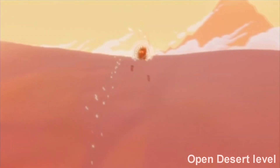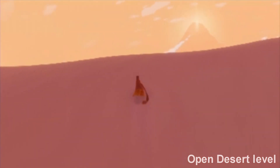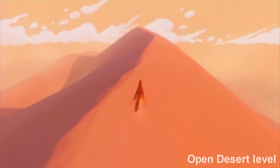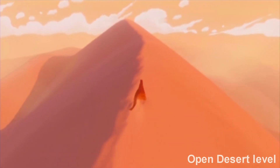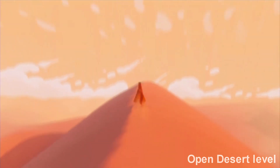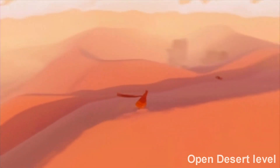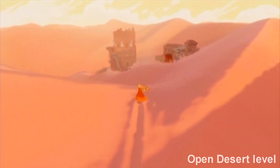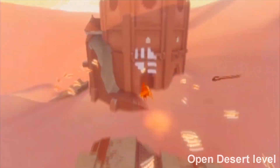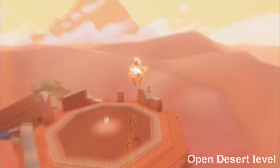You're gonna want to follow the ridge right here and you'll be able to see the end part of the level over there. Just follow this ridge to the left. You'll come to this building — ignore the building on the right, there's nothing in there. You might think there would be, but up on top is another power-up — you can see it right there.